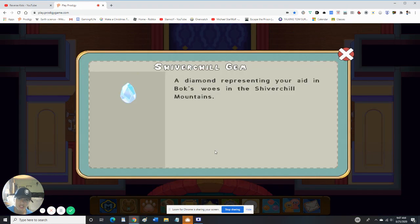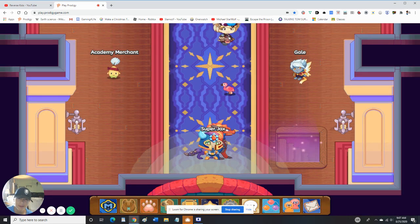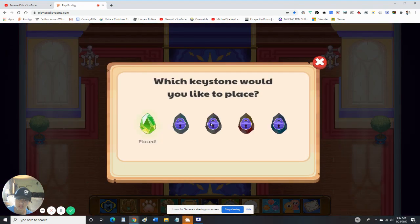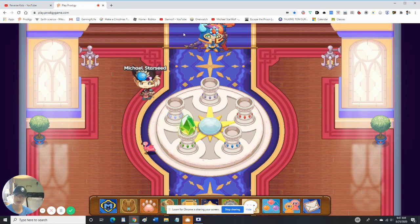So in the future I will be able to place this gem. I'm unable to place that right now. Am I able to place that? I'm probably able to. I have to check first. I'm unable to place it yet. So let's head on over to the Earth Tower.